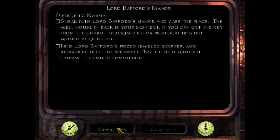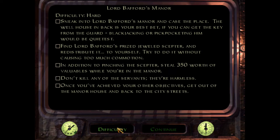The difficulty you pick determines your objectives. The harder the difficulty, the more professional you have to be — meaning you'll have to accumulate a certain amount of loot or can't be allowed to kill specific characters. The difficulty also determines how many enemies you encounter. The harder the difficulty, the more enemies show up, and the fewer resources you begin with.